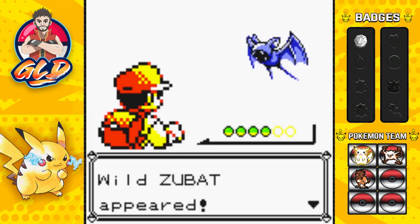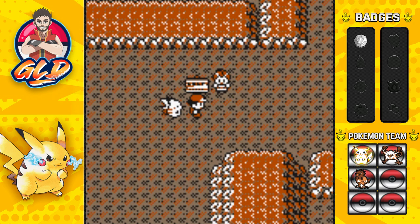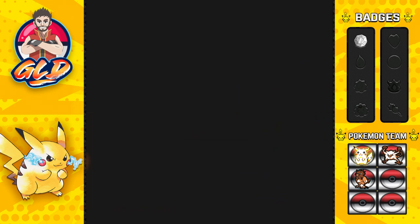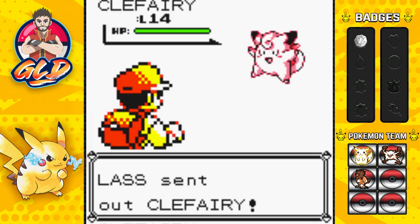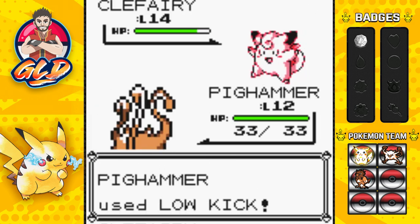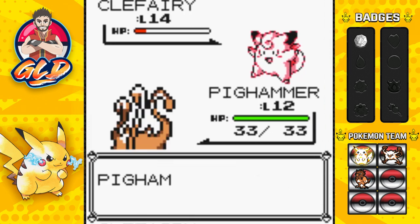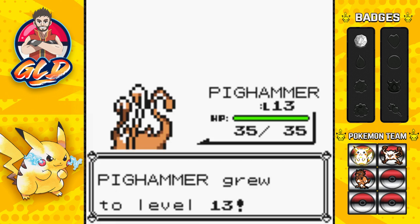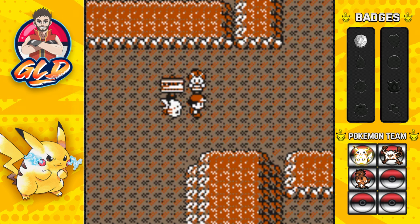We're going to have to get used to being interrupted by a lot of Pokemon. We will be capturing a Zubat later. Here we have a Lass who wants to fight with a Clefairy - good thing we've got Project Pig Hammer, a pure Fighting type. Let's go with Low Kick, sweep the leg - critical hit! There's a Growl attack, thankfully not a status move. Project Pig Hammer grows to level 13!